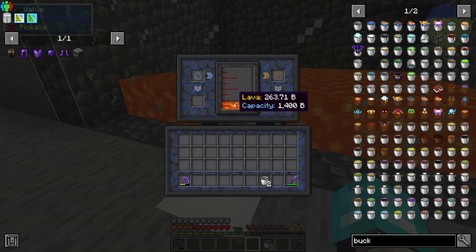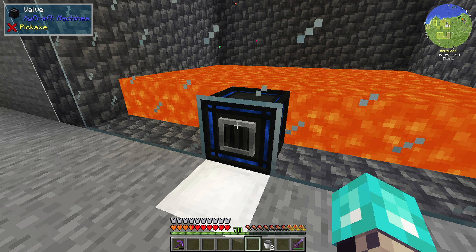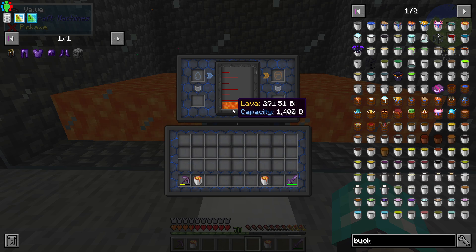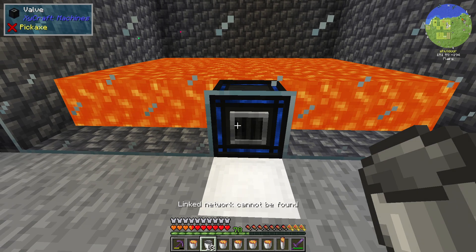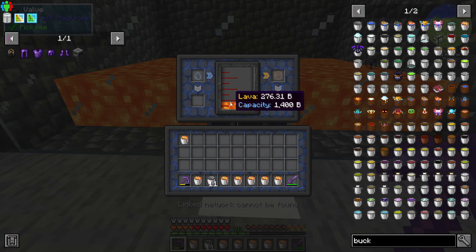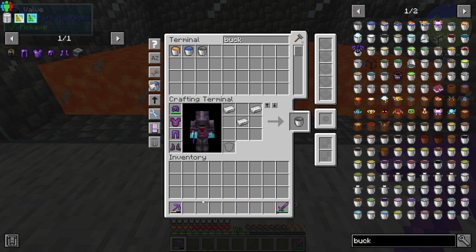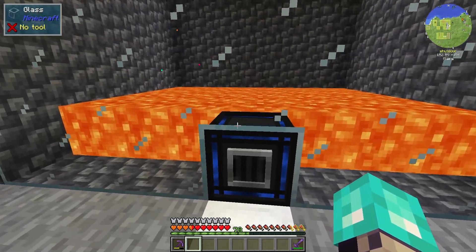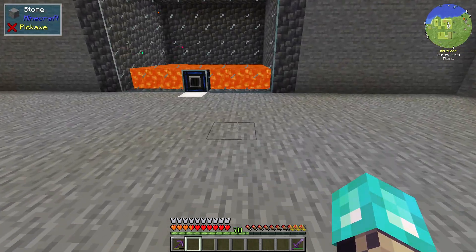One thing I wanted to test real quick — earlier I had 70 buckets in here and I pulled out 3 and it emptied the tank. So let's try this: 1, 2, 3. How many buckets are left? Oh, it looks like it works normally this time. It didn't do it. I had 70 in there from last episode, pulled out several after getting lava from the nether, and pulling 3 buckets emptied the entire thing. I don't know if that was a fluke.